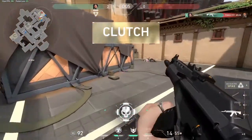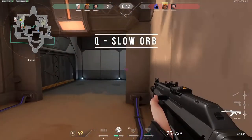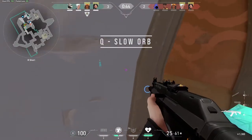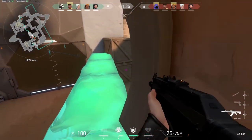Let's start with her abilities. Q, Slow Orb. The Slow Orb is a pretty unique area controlling ability. By clicking Q, Sage grabs her slow orb and with the left mouse button you can throw it to wherever you want to.